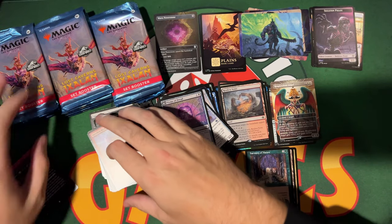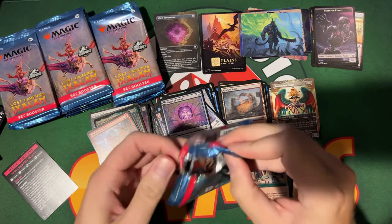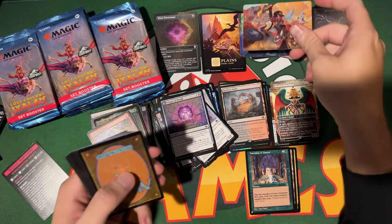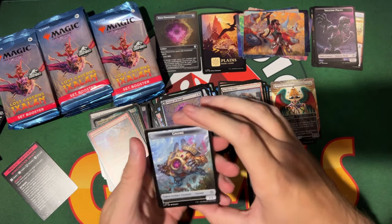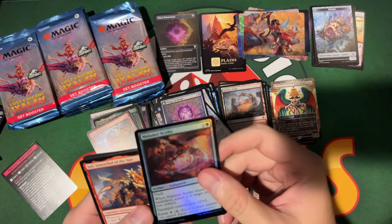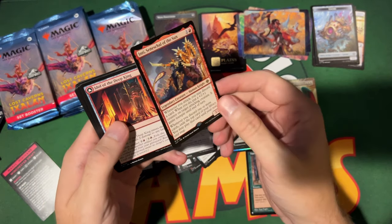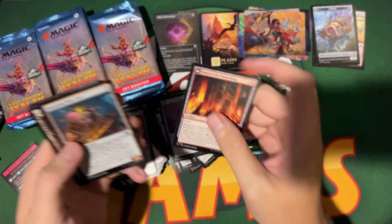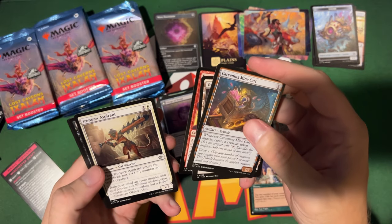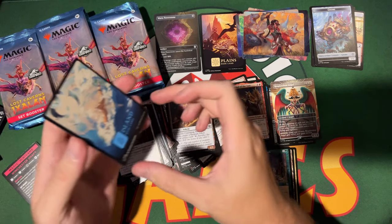We've only opened one Jurassic World card — it said one in 12, even worse than I thought. So we should technically get at least two more. I wonder if it'll be different for collector packs — probably a higher percentage there. I feel like it might be one in every collector pack, like they've done before.